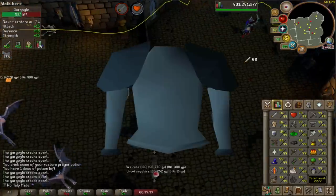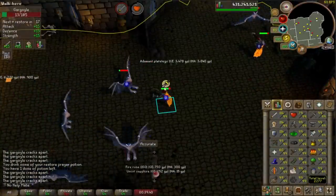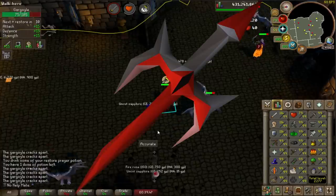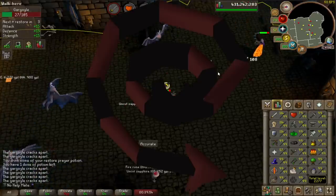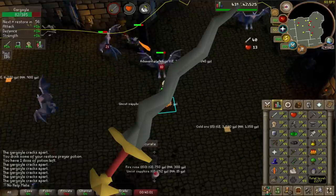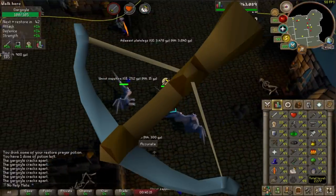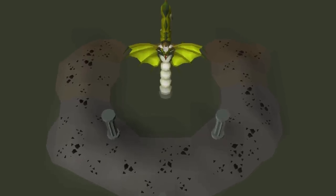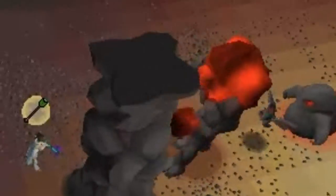For melee gear, I was sticking with rune until I was able to get the Fighter Torso, which I unlocked as early as possible. Getting the slayer helmet is also a very important and essential upgrade. You can get the dragon defender, which is pretty good for melee. For the weapon, I was using the dragon scimitar all the way until I got the Abyssal Whip, and then I used the Abyssal Whip for most of my slayer until I got the Osmumten's Fang. For range, I was using the rune crossbow or even the magic shortbow for most of my training.